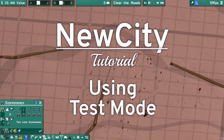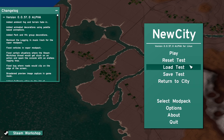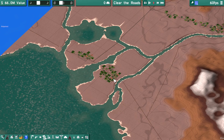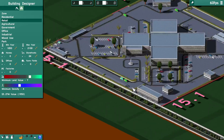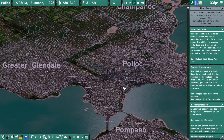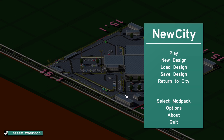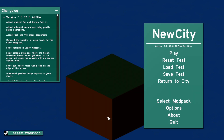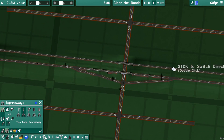Hello, Lone Pine here. Today I'm going to explain how to use test mode to create custom maps. Test mode is New City's sandbox mode and map editor all-in-one. New City has three modes: game mode, test mode, and the building designer. Originally, test mode was built to test road building and vehicle movement.